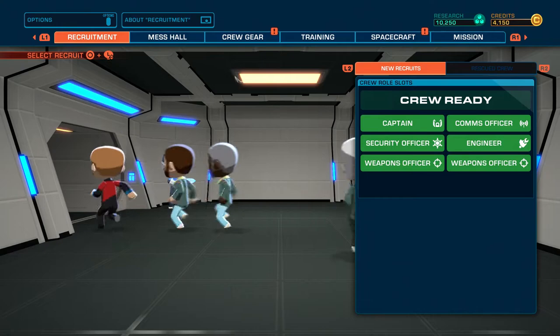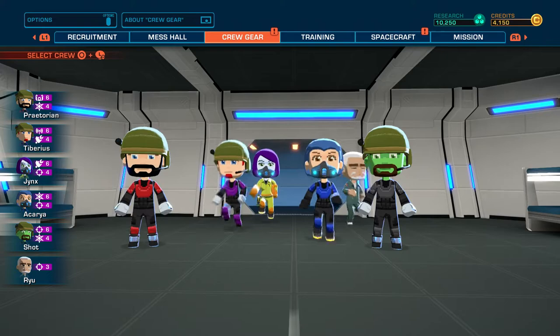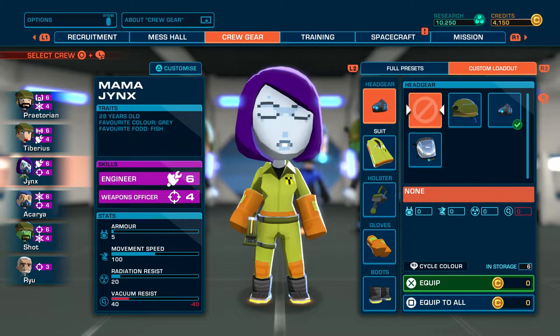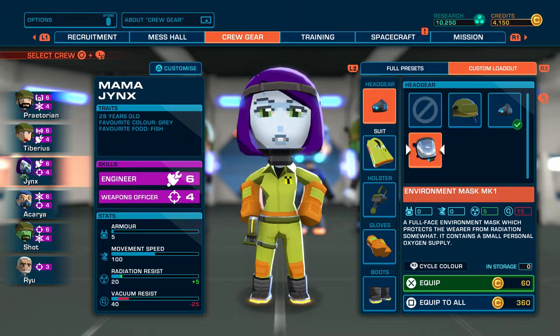Let's look at gear and systems we can get. We got the new environment mask helmet, but looking at the stats it gives a little more radiation resistance but you lose a lot of vacuum resistance. That's not very good — I don't see why you'd have that over the current one. So we're not putting that on anybody. For ship systems, we have the high capacity shield recharger which creates very strong shields but has a slow recharge rate, and the fast recharge which recharges faster but less capacity.